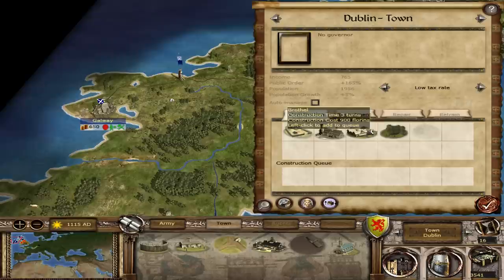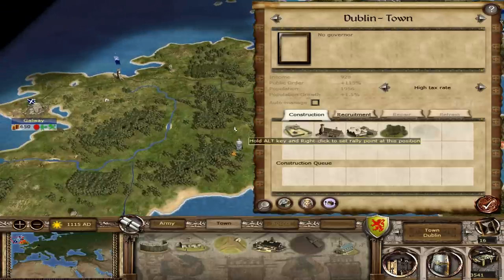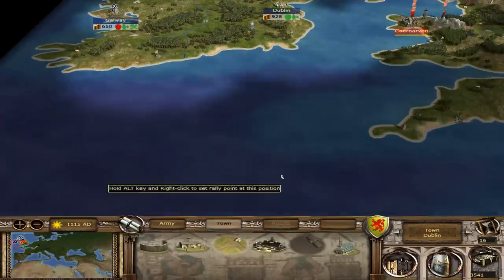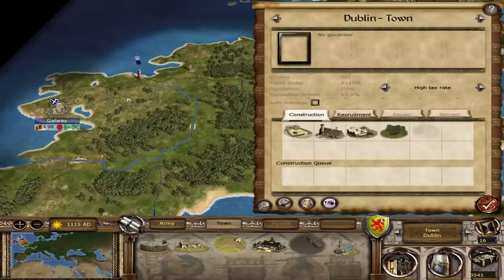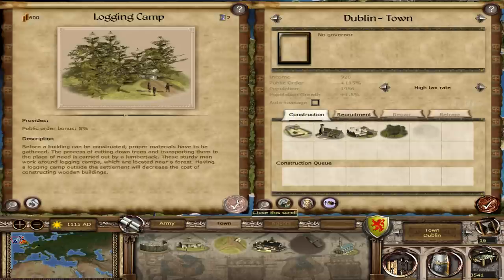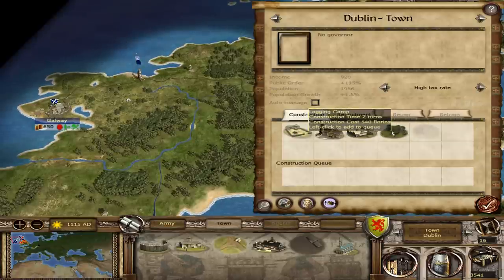We can build here. Let's do normal tax rate — can we do a high tax rate? Yes we can. I was thinking that Ireland — I don't really see them being under threat from any invaders. I want to focus this on just being my economy, a massive economy in Ireland. So we're gonna focus on public order and production and stuff like that. Let's get a logging camp.